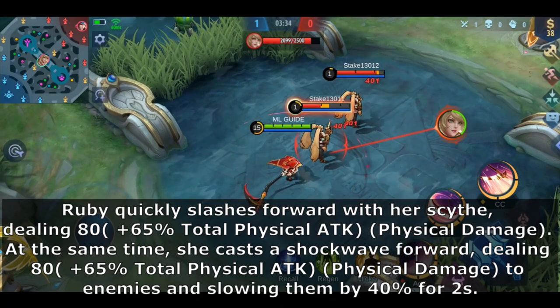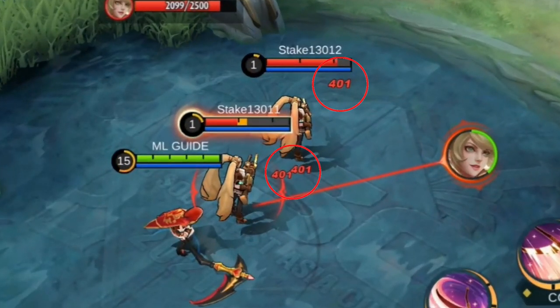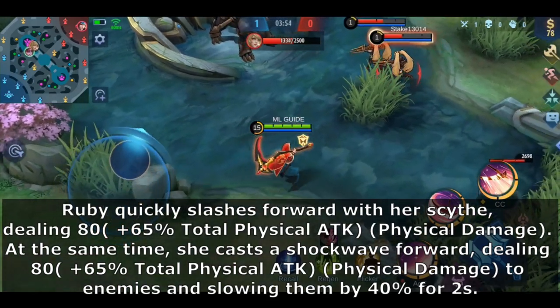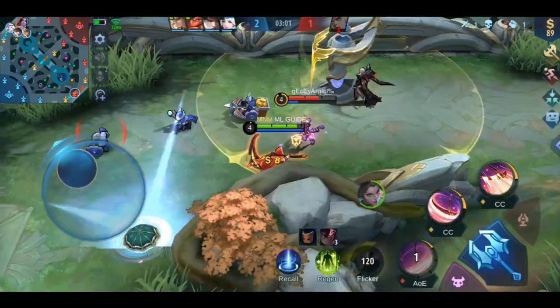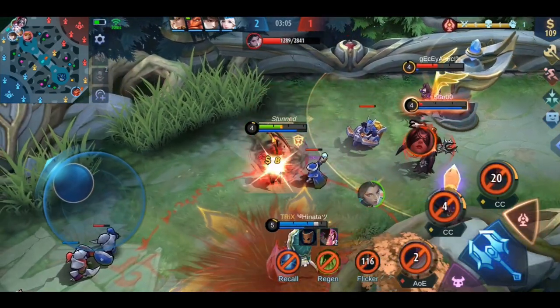Next is her first skill. Ruby slashes forward and deals damage twice. The first part of her damage is directly in front of her while the second one comes from the wave. She also slows down enemies when hitting them. This skill is super awesome because you can do everything with it — engage, escape, and hunt down your enemies. It's all possible with that.